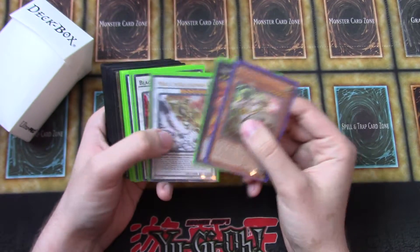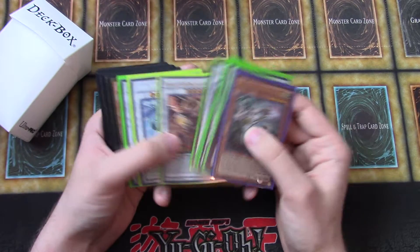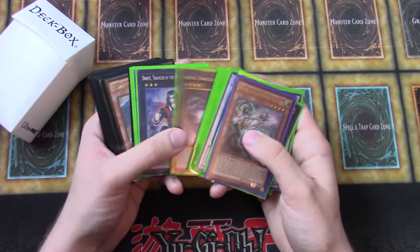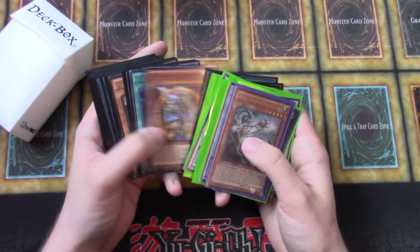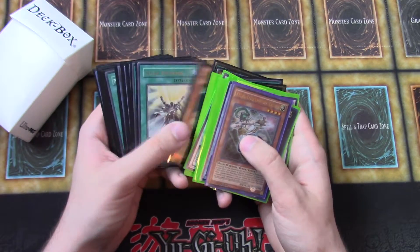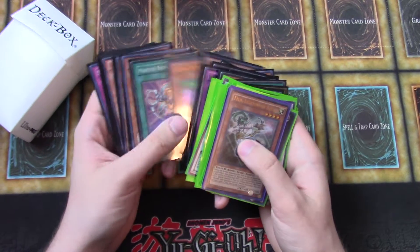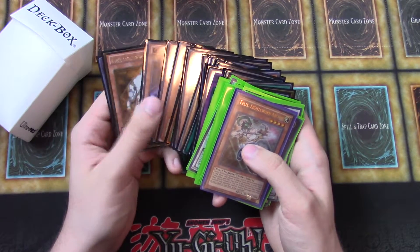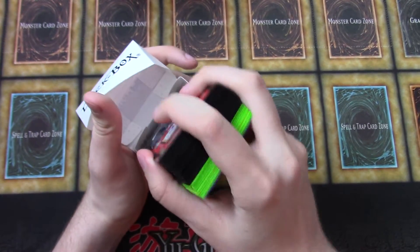This is a Lightsworn deck. Ultimate Scarlight Red Dragon Archfiend, Trishula, Dante. Never go wrong with Lightsworn — it's always a super cool and fun deck to play. Really enjoyed this deck when the Dragon Rulers were legal, back in 2014 format. All right, so that's it for that deck — some sleeves in there too.